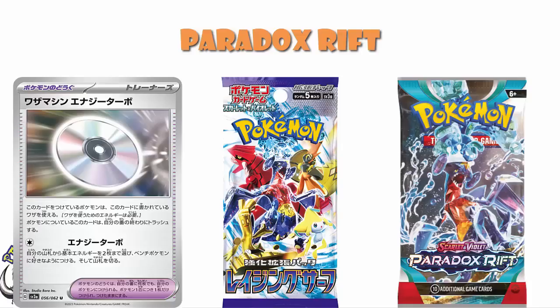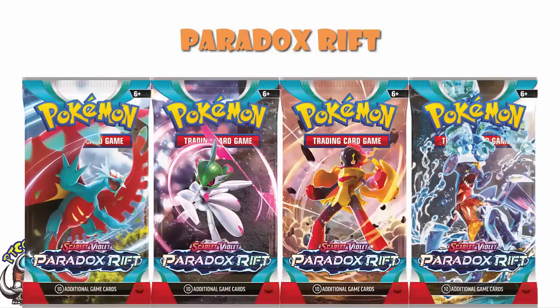Obviously you've got your usual booster box and booster packs. We've got four different booster pack artworks, obviously featuring Iron Valiant and Roaring Moon, but also featuring Water-type Terror Garchomp à la Raging Surf, and Armor Rouge, which we know is getting an EX that has been confirmed. We just don't actually know what the EX looks like or does.